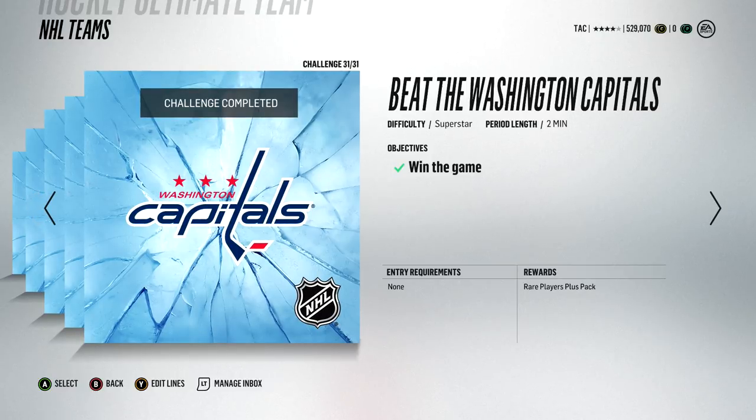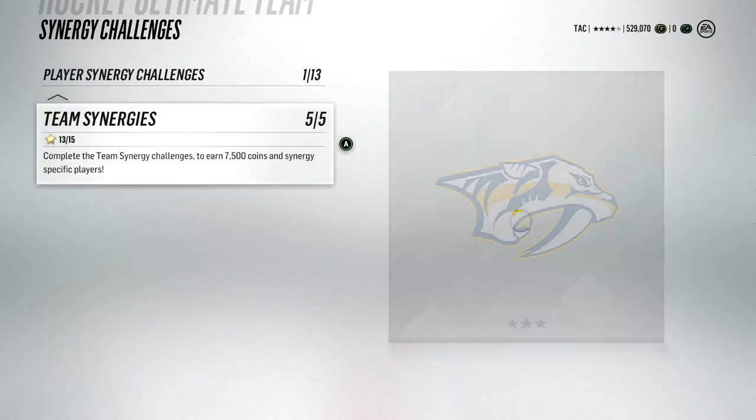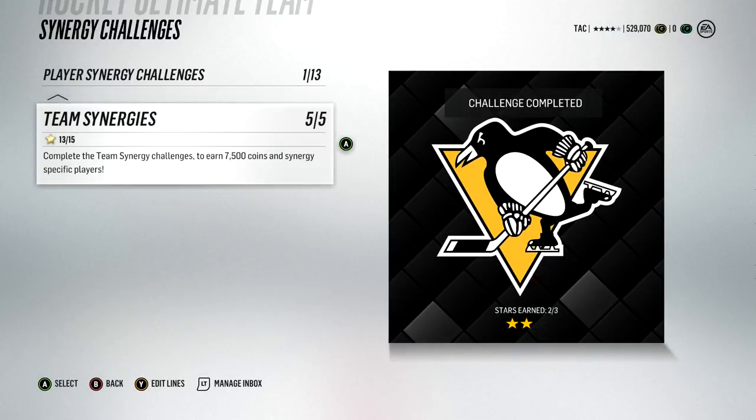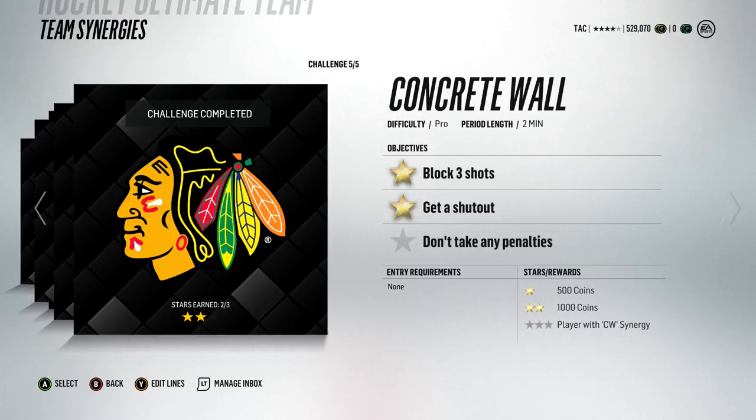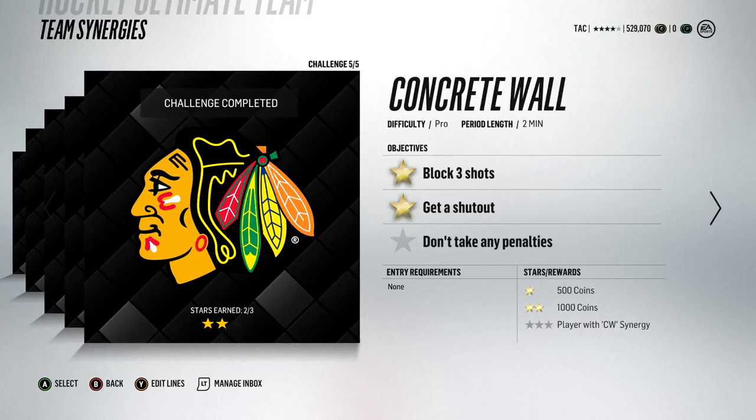Synergy challenges are the second best in my opinion. Every single synergy challenge gives you 1,500 coins for just getting 2 or 3 stars. If you get the 3rd star, you get a random player with that specific synergy. You really only need 2 stars to get 1,500 coins — more than you get from a HUT game in half the time. All the challenges are only on pro, so they're pretty easy to do.